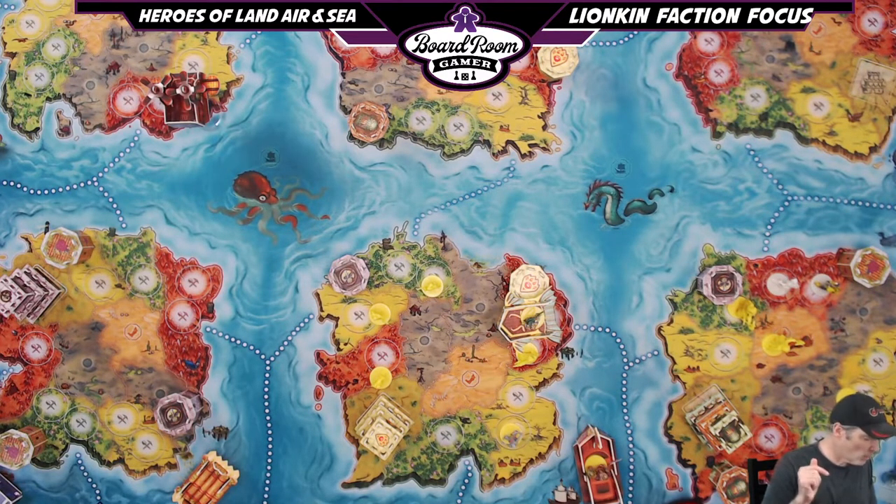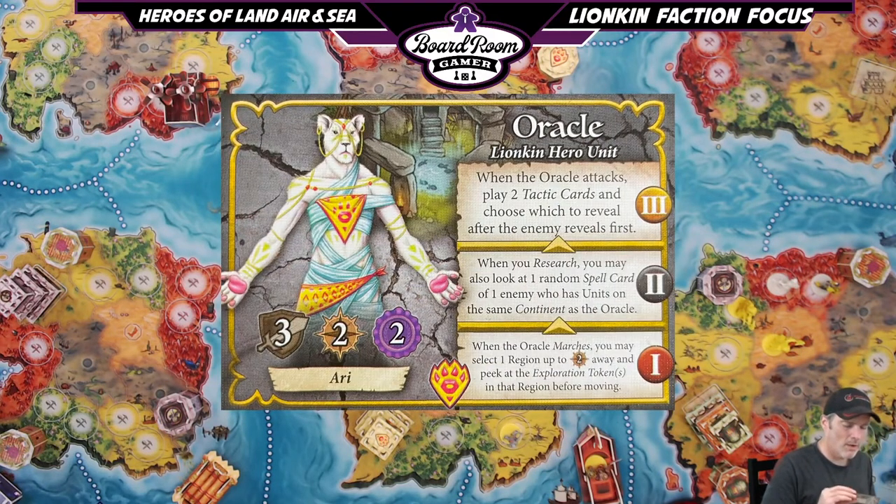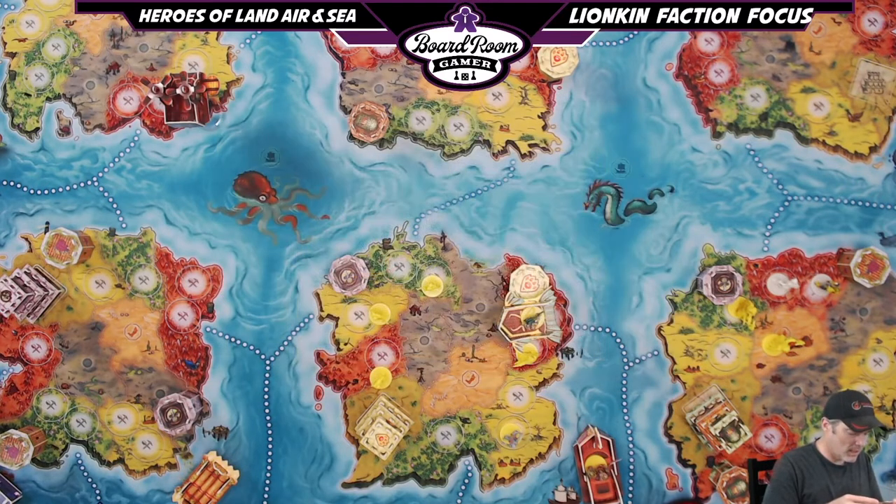With the Divination Pool comes the ability to recruit the Oracle — this is Ari the Oracle. Her superior vision beyond the mirage veil makes her a crafty strategist, privy to the enemy army's next maneuvers. At level one, when the Oracle marches, you may select one region up to two spaces away and peek at the exploration tokens in that region before moving — useful if you want to go for a specific resource or avoid a specific danger.